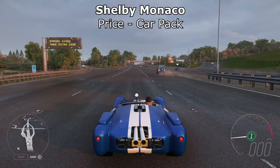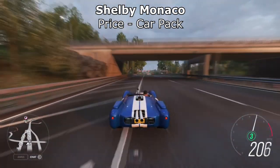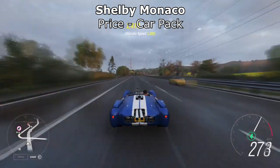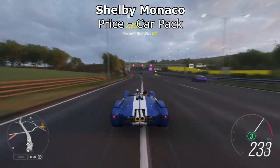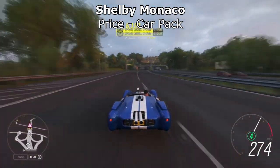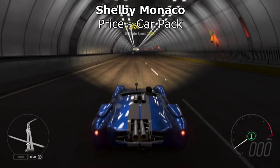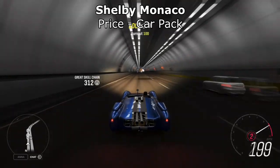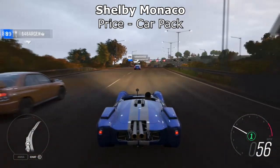I've obviously saved the best until last. The Shelby Monaco King Cobra is the fastest accelerating car in the whole game. It can do 0 to 200 miles an hour in the same time my real-life superbike can do 0 to 100 miles an hour — about five seconds. It is ridiculously fast. It's very new to the game and it's in a car pack. So if you have the car pass, you'll get this car pack for free straight away. I didn't think we'd get much faster than some of the cars on this list, but when the Shelby came out a few weeks ago, it was like wow. I'm sure you can see on screen how fast it is — it's really the fastest accelerating car in the game by miles, and the fastest drag car as well.